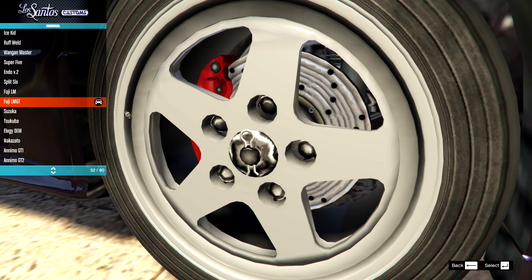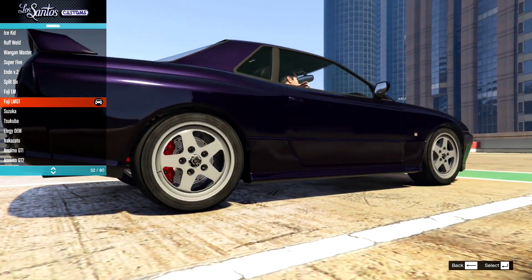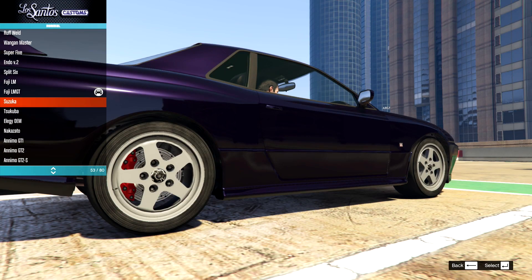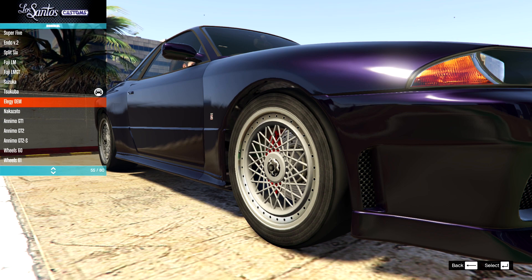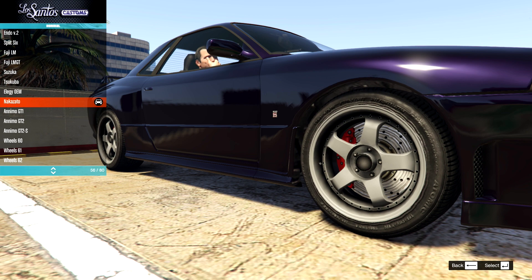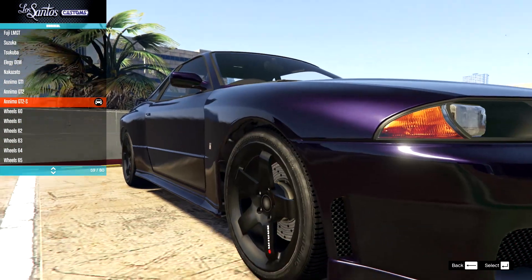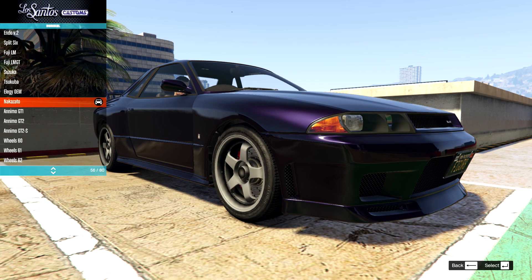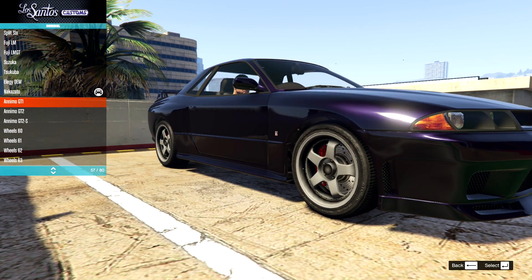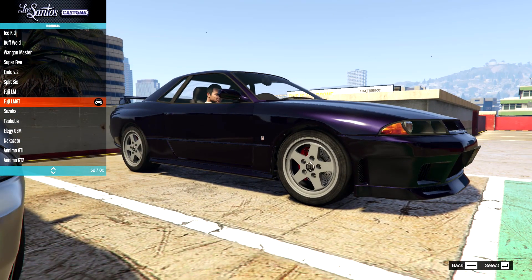In stock sport rims there's a great selection: the Fuji LM — gorgeous — then the LMGT, a non-split rim version. The center piece feels like it sticks out too much, but the wheels are gorgeous. Then the Suzuka ones, really old school style. The Tsukuba — nice multi-spoke. Then the Elegy OEM, the Nakazato with a split rim version, the Animo GT based on Nismo wheels, the GT2, and the GT2S. For this build I'm going to go with the LMGT.